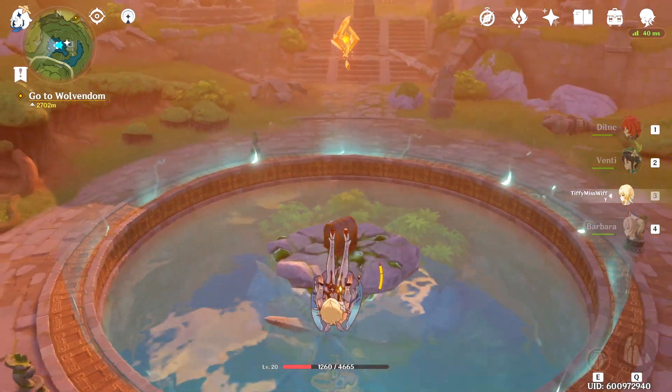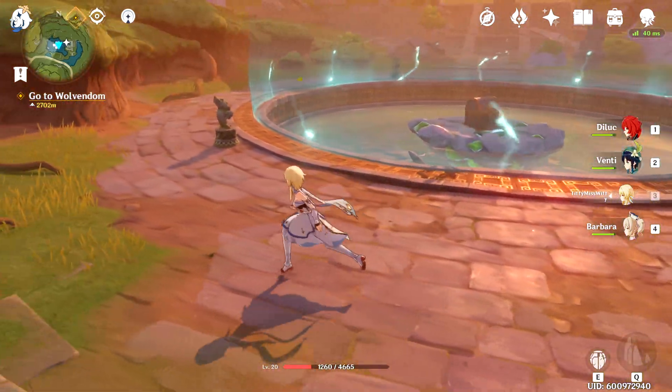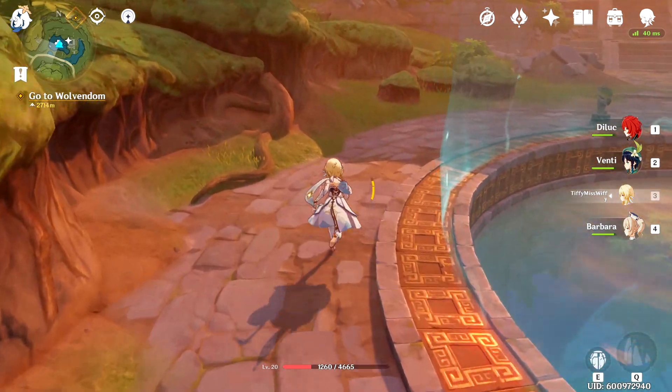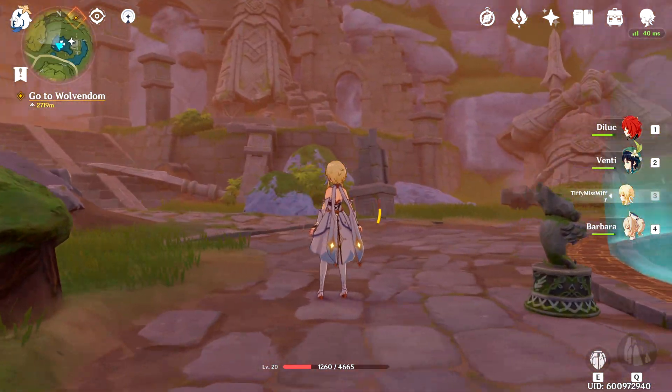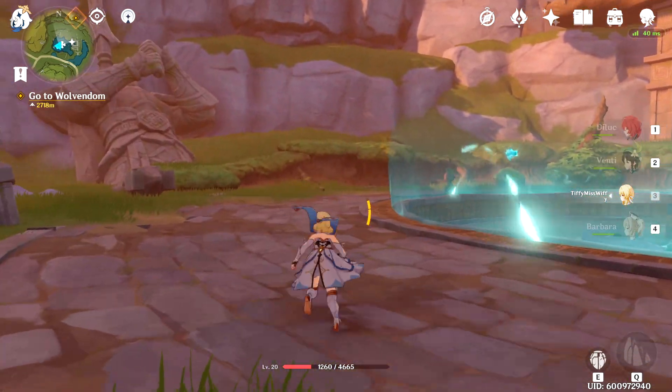We must unlock this seal now. You know the drill with these statues — we're going to have to find our friends and follow them home. Our first one is over here, and we have three to get.